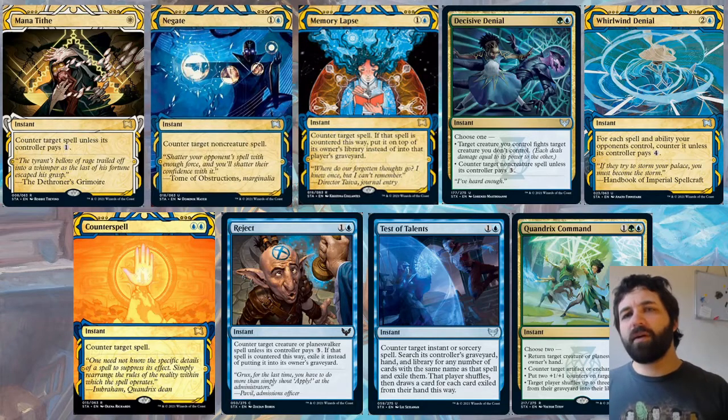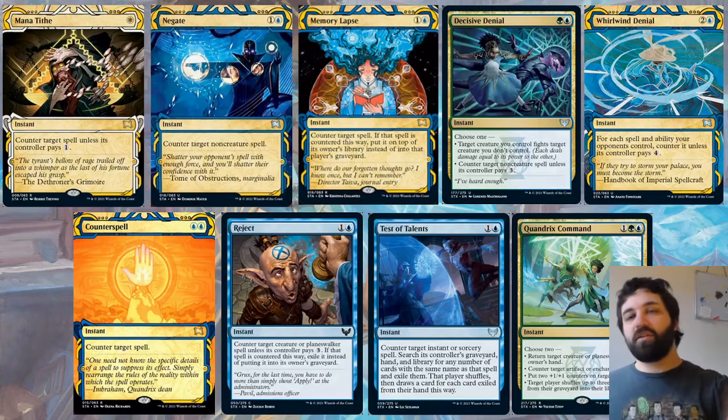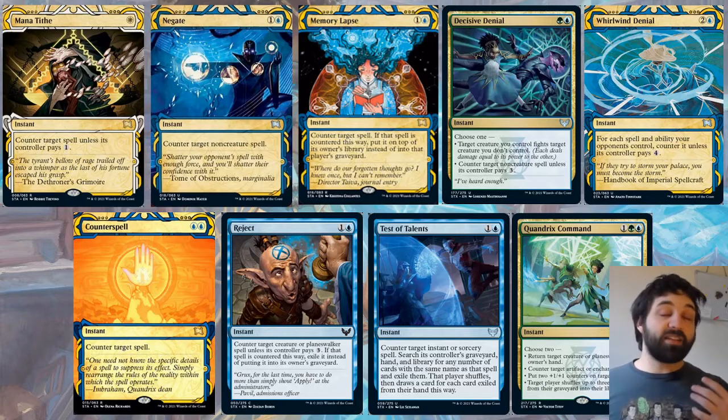The last counterspell is Whirlwind Denial — a reprint, uncommon Mystical Archive. For each spell or ability your opponents control, counter it unless its controller pays four. At the very least it's like a Cancel, but one key place it shines is countering a storm stack — if you've cast a few spells and then a big storm card like Grapeshot or Tendrils of Agony, Whirlwind Denial can counter the whole pile, whereas a normal counterspell only hits one copy and the rest resolve.